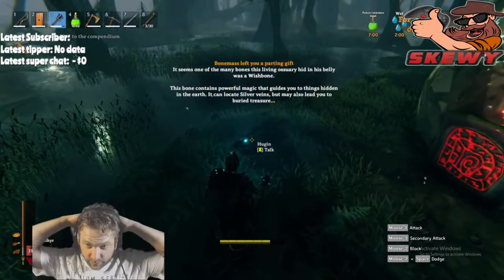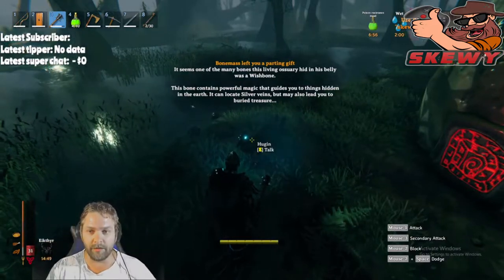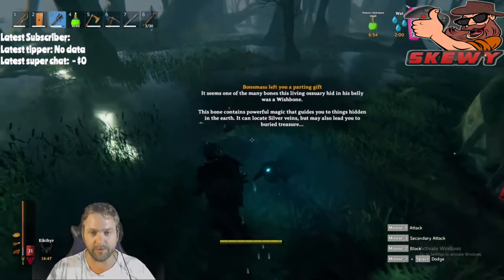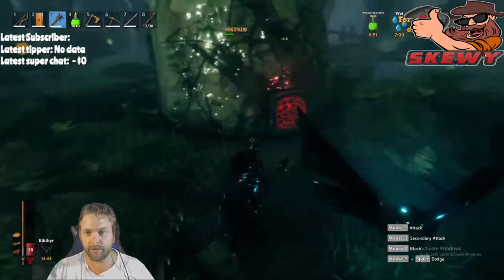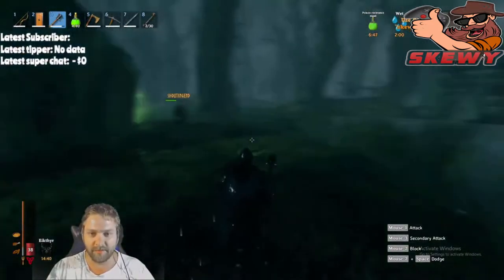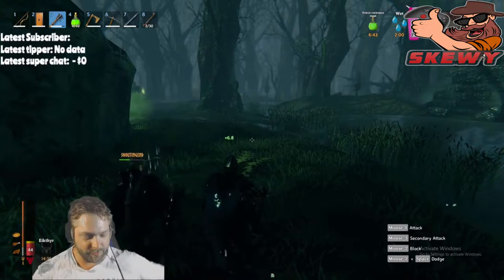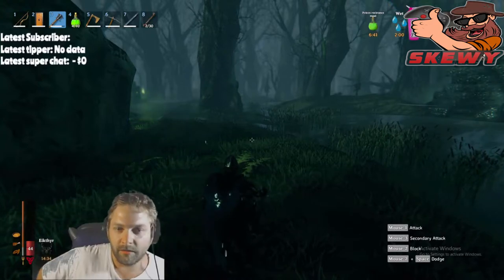Seems one of the many bones in his belly was a wishbone - this bone contains powerful magic and can locate silver veins but also lead you to buried treasure. That's it guys, thank you very much for watching. I appreciate it as always - drop a comment, drop a sub, jump into my stream. Cheers guys, I appreciate it!